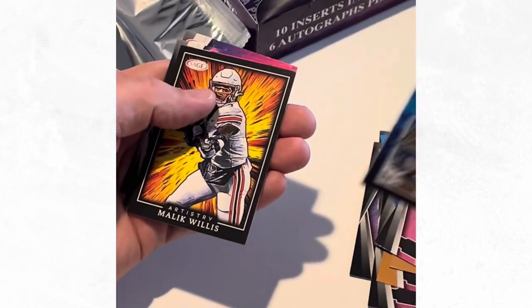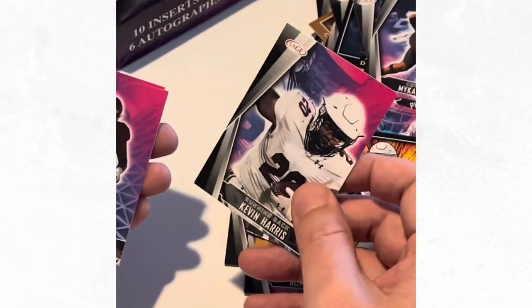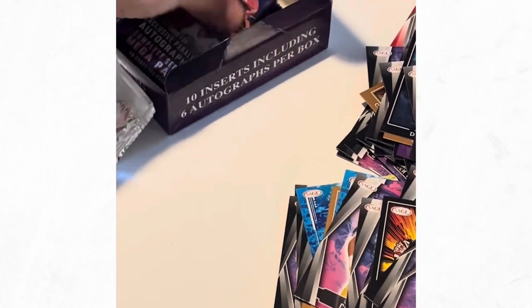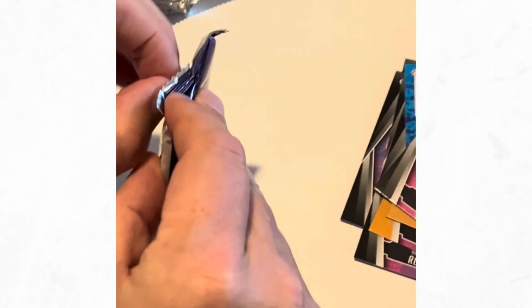Drake London. We're getting a lot of repeats. Malik Willis again - that's about the third of him. Running back Kevin Harris, Grant Morgan, and Breeze Hall. The thing I would say is I've got a lot of repeats in one pack.